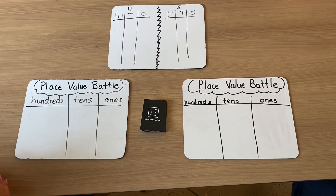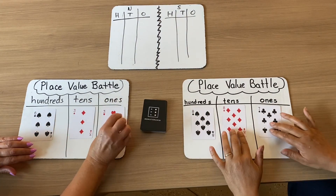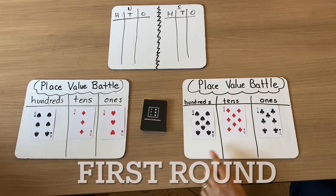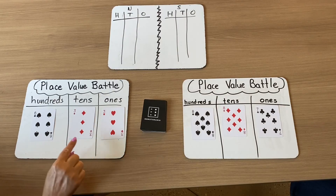I'm going to look very carefully at my cards and create a three-digit number. I think I have it. Do you have it, Nadine? I do. All right, let's place our number down. So I have 887 and I have 633.